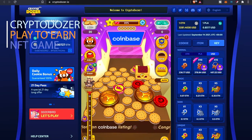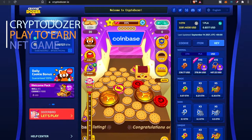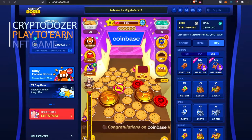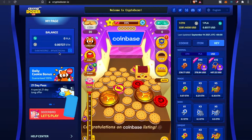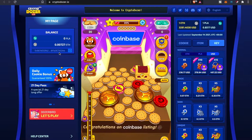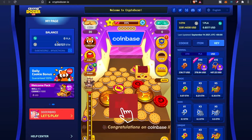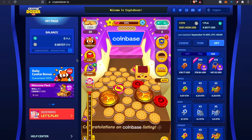Welcome back to the channel, it's your boy the Wolf of Crypto. Today we're looking at Crypto Dozer — it's one of those play-to-earn NFT games on the Ethereum blockchain, so you're going to need a MetaMask wallet or a web-based Ethereum wallet to participate. Apparently the PLA token has been listed on Coinbase, which is something I've got to look into to verify.